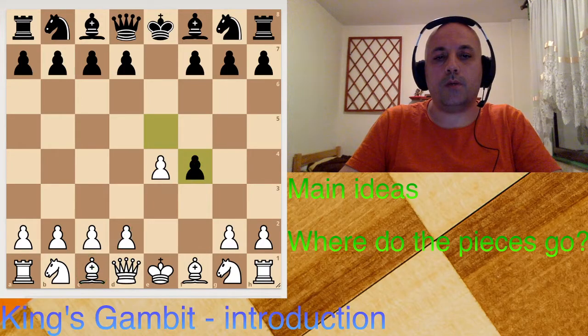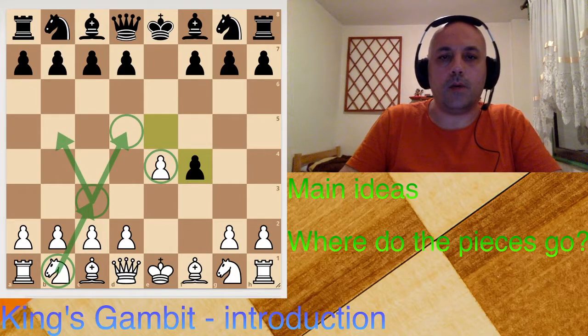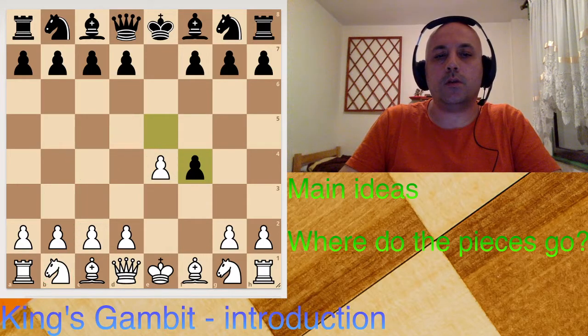We are left with this knight, which will most probably go here. From there it will control the center and sometimes be utilized via these squares. As for this rook, it's not clear where it goes, but if we imagine all these pieces have moved, most probably the rook will go either here or here.